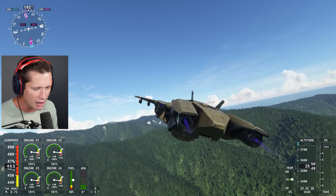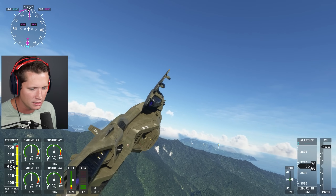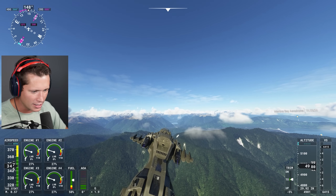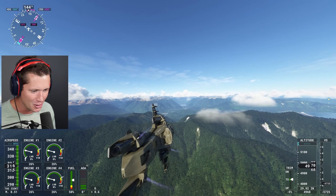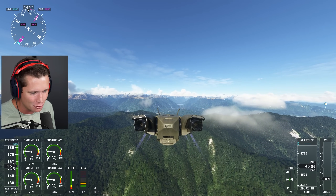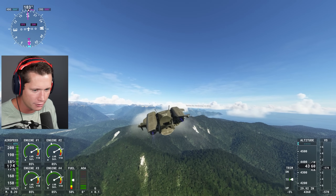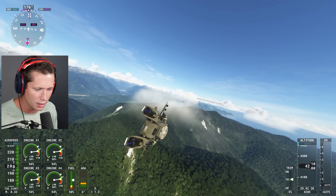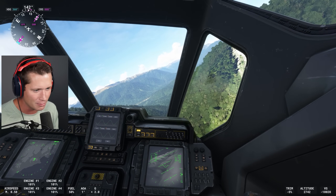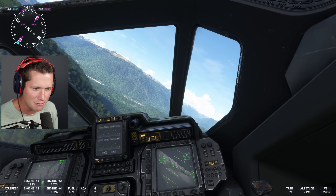We're getting close to the trees there. If we come around this way — let me test this out. We're going to lose all our speed. I'm going to switch this around so we're upside down. If we hit hover mode, it's going to auto-fix us, and then we could just go straight up or straight down. This thing just feels otherworldly because you've got those four engines with pretty much unlimited thrust, and there are plenty of safety measures.